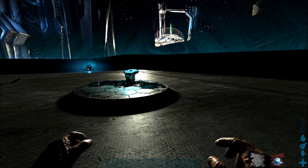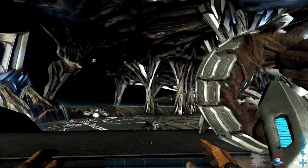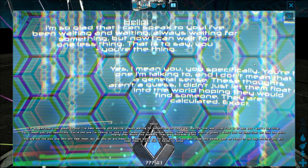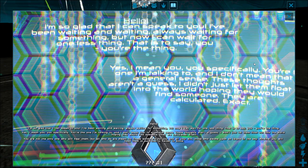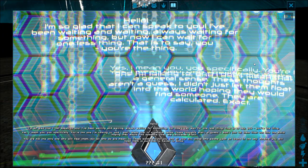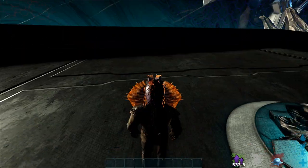Alright guys, one of the final things they added is some new explorer notes — one of them on the Island, one on the Manticore Arena, and I believe the Rockwell Arena. I'm not going to spoil exactly what it says, you can find these on your own. But this is pretty cool — I think this is a hint to Extinction, or maybe some other kind of DLC.